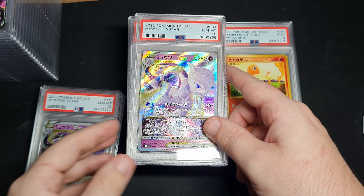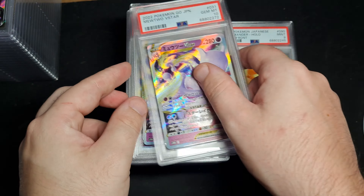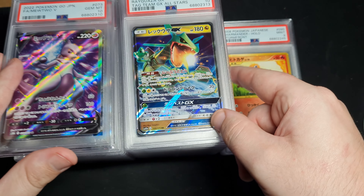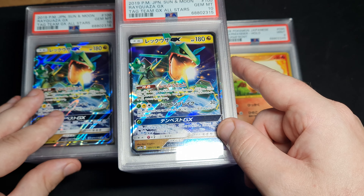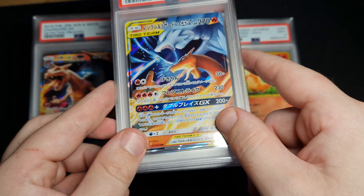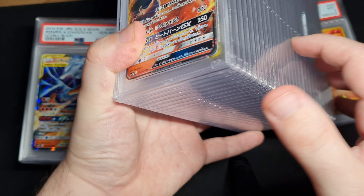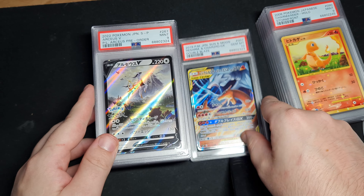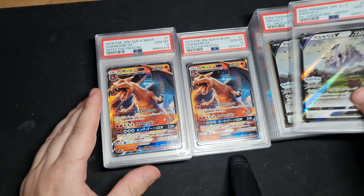Got some Mewtwo V Stars — pretty easy seller, $50 each, stocking fillers. Mewtwo V, I love Mewtwo. A lot of this is bulk — I like to get five of the same card, I hate just making one listing for one card. Got some Rescue Rares, Detective Charizards — that's really good. Detective Charizard GX is probably like a $40-50 seller, not too bad. I make like $10 on those.